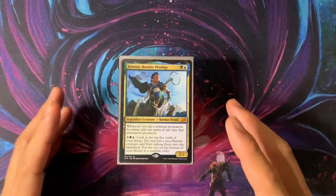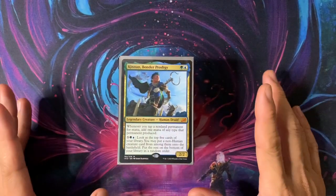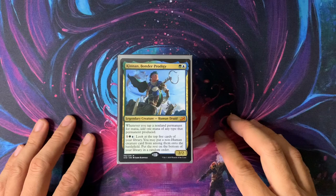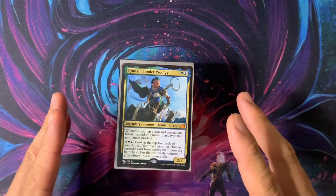This is all about big fatties — there's some Eldrazi in here, and of course there's gotta be Craterhoof. This is a high-powered deck, so don't play it in a low-powered meta. I usually have a secondary commander for my generals, but I actually forgot about having one. However, there is actually another commander inside this deck: Thrasios.